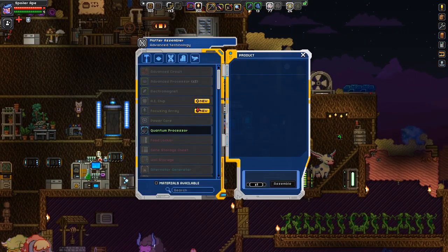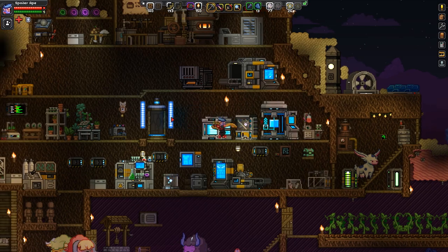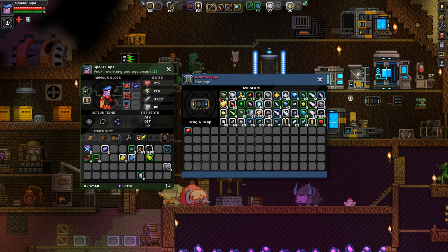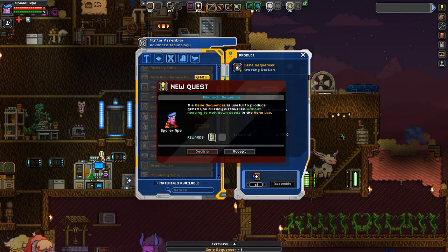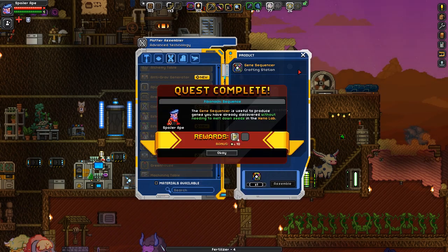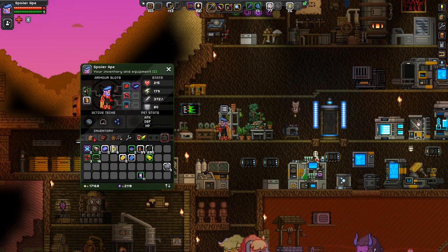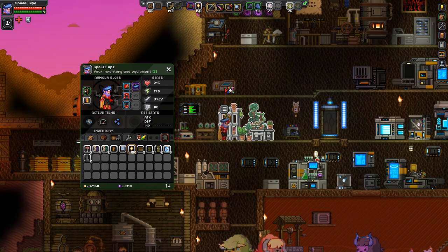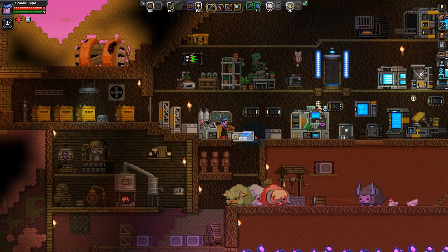I didn't find any densinium, which is a bit of a pain. But I did stock up on so much stuff - I'll turn it into other stuff later. Let's build that bloody gene sequencer. Gene sequencer would be under here. That's the Zacchaeus I just got rid of. Gene sequencer - new quest! The gene sequencer is useful to produce genes that you've already discovered without needing to melt down seeds in the Xeno lab. I didn't even know this was a quest. Now I've got some fertiliser. Where am I going to put this? Presumably next to all these stations. Oh, it's tiny - a wee little station!